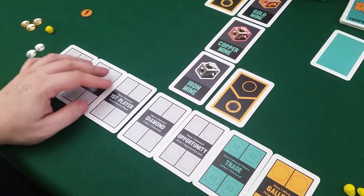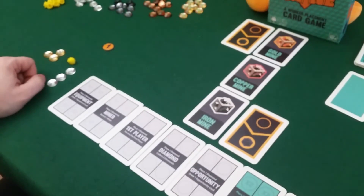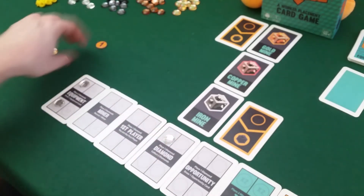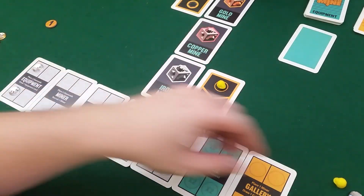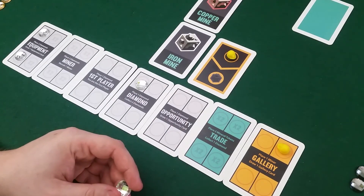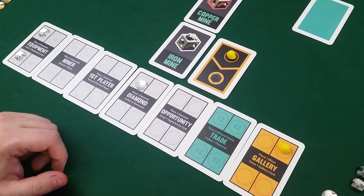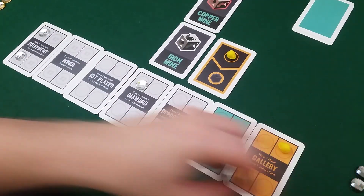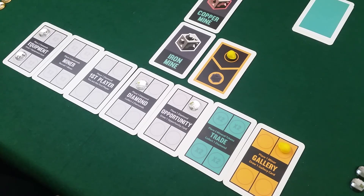We both get a diamond and I'm still first player. I need an equipment card — I'll try again — and get more diamonds. That worker goes to the gold mine. Draco sends one guy to the iron mine and one to the gallery to get another gallery card. Before investing, Draco will play his gallery card and draw one equipment card — but it's a blank. He'll grab another opportunity card instead.